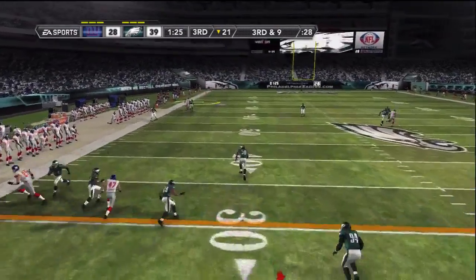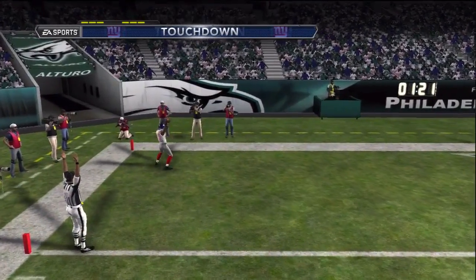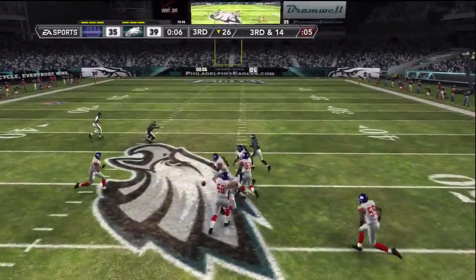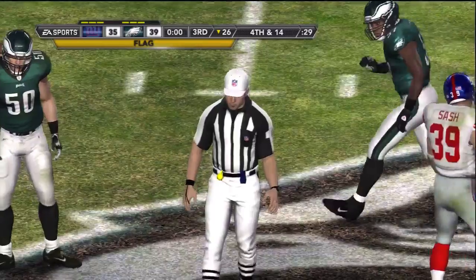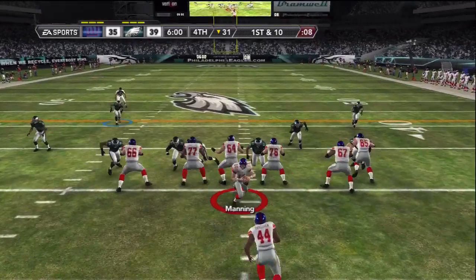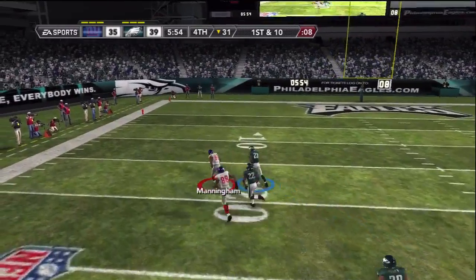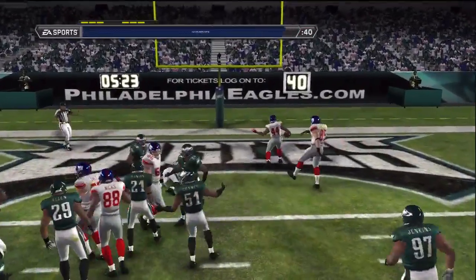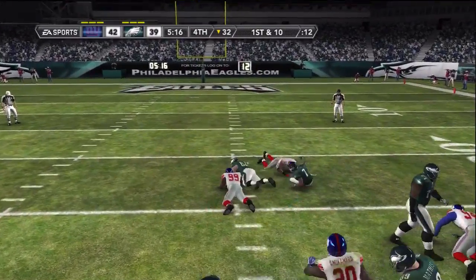I miss a wide open Travis Beckum. I see someone running wide open so I throw it - I didn't think Eli had the arm strength to throw it ahead and he didn't. I was gonna try to rocket catch but I never rocket catch and don't care to learn. Kenny Phillips again - I could have gotten the pick but I didn't. Another holding penalty. That's a huge touchdown - now I'm down four. I make a stop though, and all of a sudden momentum comes back to my side. Look at the score - 35-39. This is like the highest scoring game I've ever taken part in Madden 12.